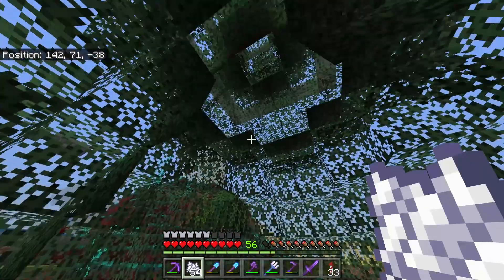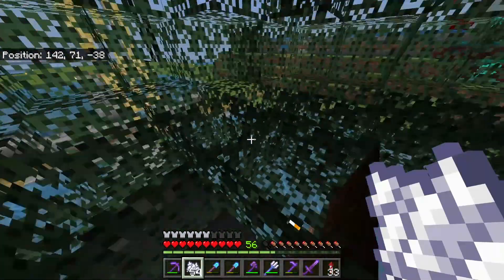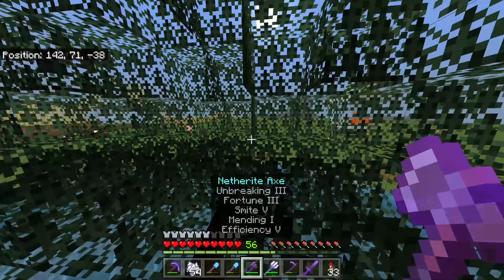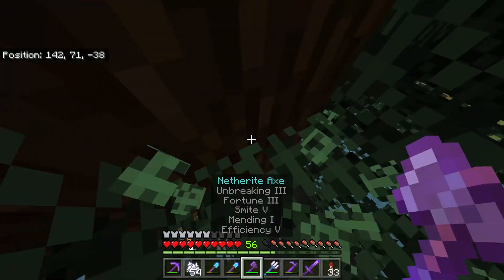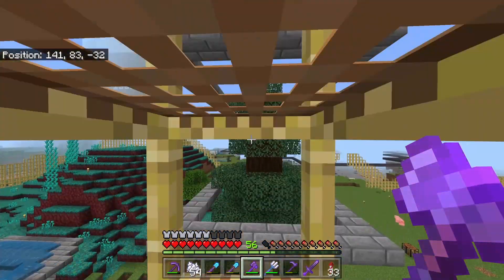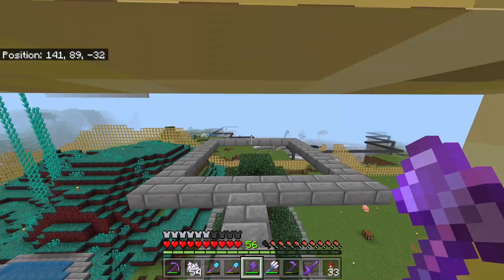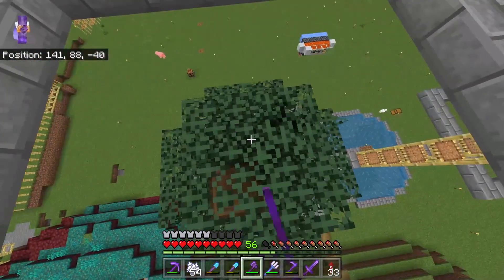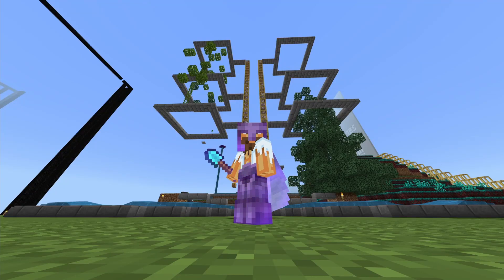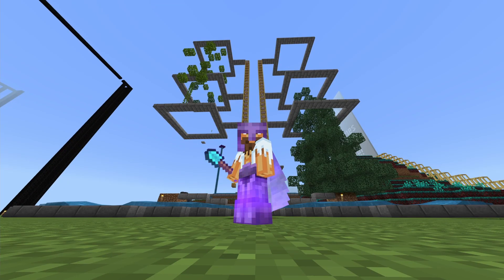You do not have to worry about not having enough — you're always going to have enough. Simply grow your tree, go to your required platform, and mine the wood. So that is number one: the tree farm. I'm going to leave a full tutorial in the description below. Let's get on to number two.